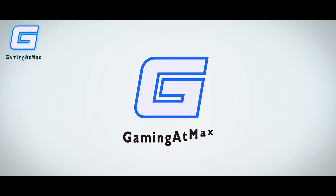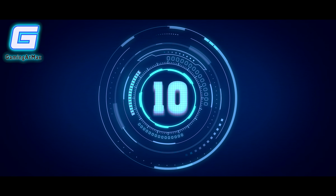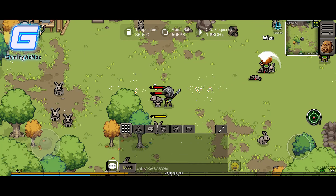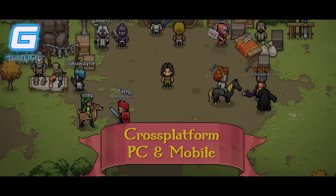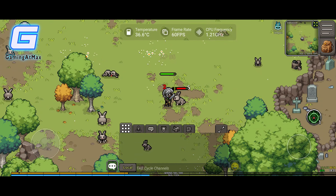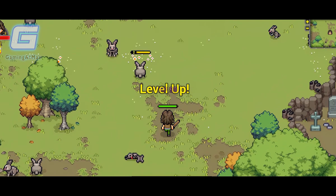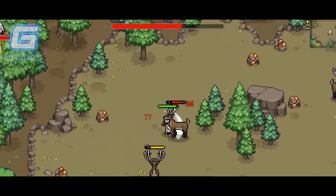Starting off at number 10, we have Heartwood Online. Heartwood Online is a free-to-play MMORPG designed to be played across different platforms like Steam, Apple, and Android devices. The developers have plans to make it available on major gaming consoles as development continues. In the game, players are transported into a vast immersive virtual world filled with various adventures and opportunities for exploration. Players can team up with others to face formidable raid bosses, discover hidden treasures, and gain access to new abilities and powers.